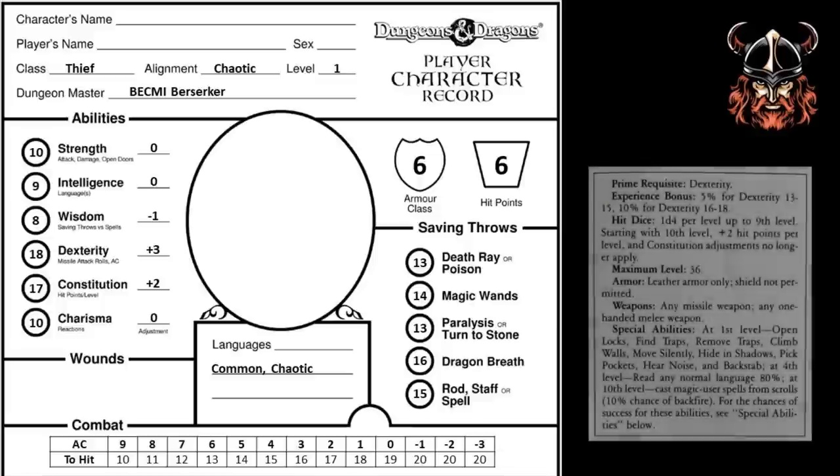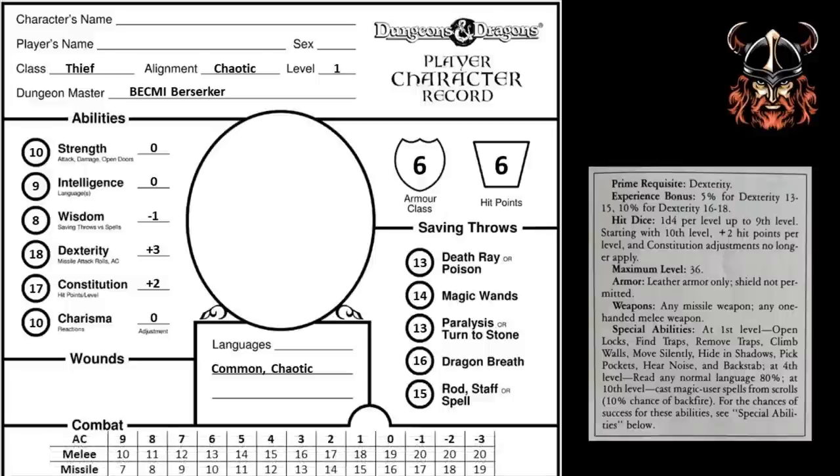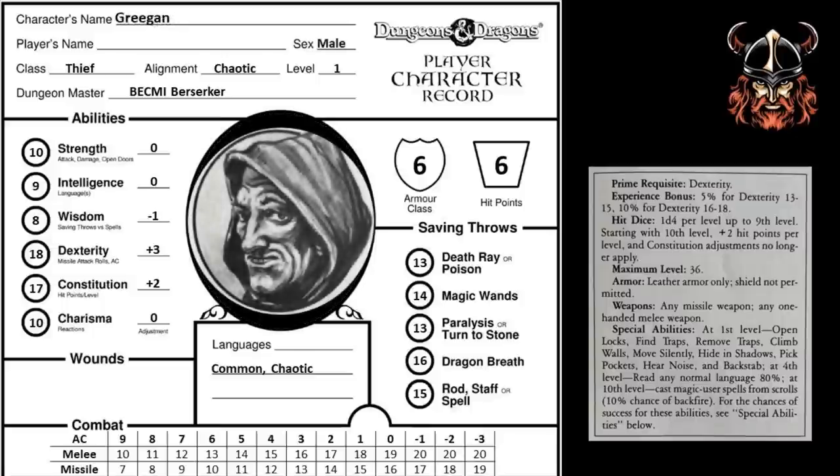Okay, so my thief is almost there in terms of this front half of the sheet. The combat section at the bottom is the same for all character classes and just relates to the number needed to hit a particular armour class. But my thief has a plus 3 dexterity adjustment to hit in ranged combat. Let's amend this hit roll table to account for this. Now it's time to give my thief a name. Let's use the one from the basic red box when introducing new players to this class, and call this thief Gregan, together with a portrait offered in that set. Meet Gregan — he looks a little worse for wear, but that high dexterity helps him avoid the worst consequences for his actions. So let's call him Gregan the Absent.